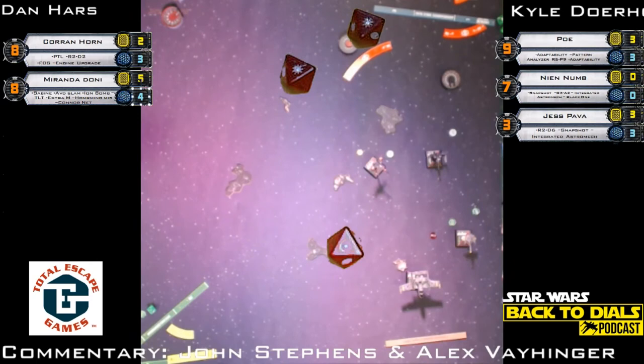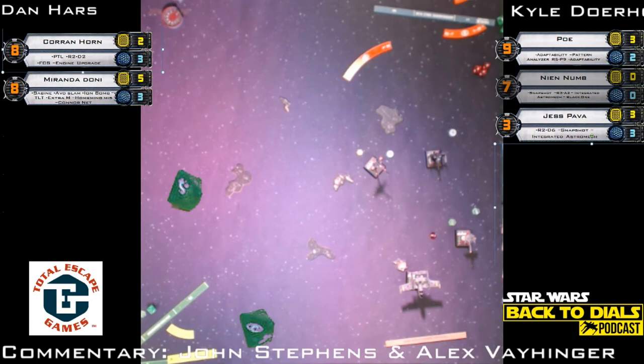We're not sure exactly what Miranda did there — I think Miranda lost one. Corran takes two from Jess — down to one shield, but he'll get it back. He had tokens so he could have spent them on that shot from Jess unless it's possible he did and didn't remove them — the Dan Harr shortcut.